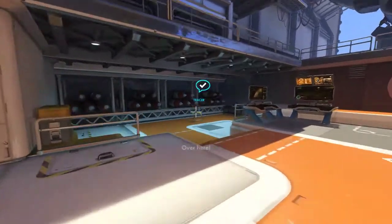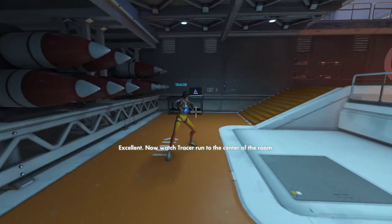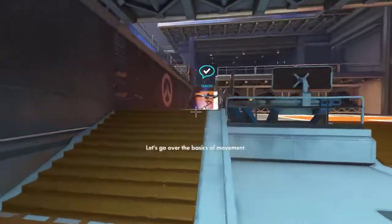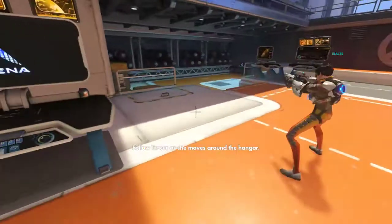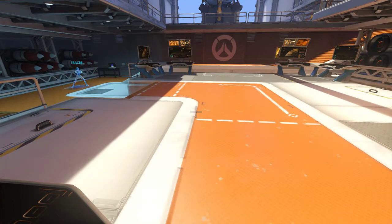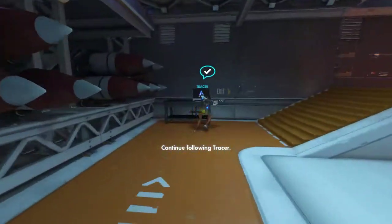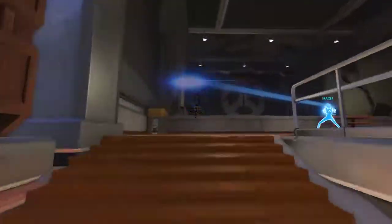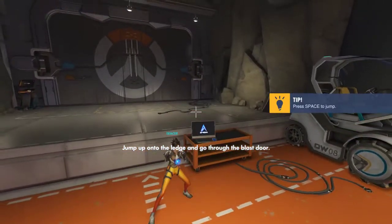Over here! Excellent, now watch Tracer run to the center of the room. Here I am. Let's go over the basics of movement — just follow her. Follow Tracer as she moves around the hangar. You just use the A, W, and D keys to move, and the mouse cursor. Continue following Tracer. Jump up on the crate and go through the blast door.